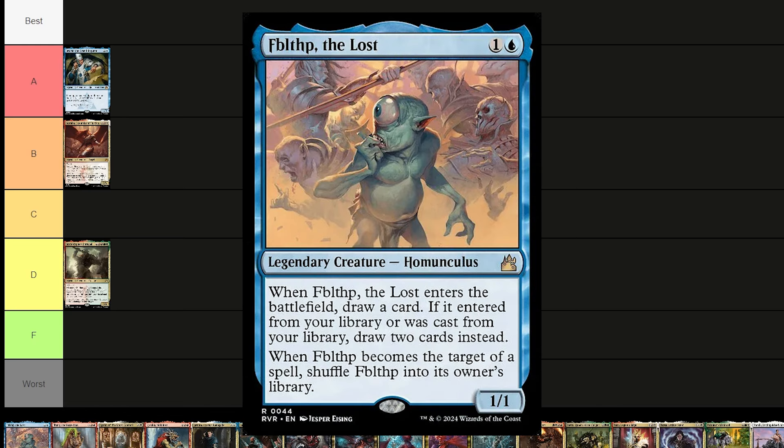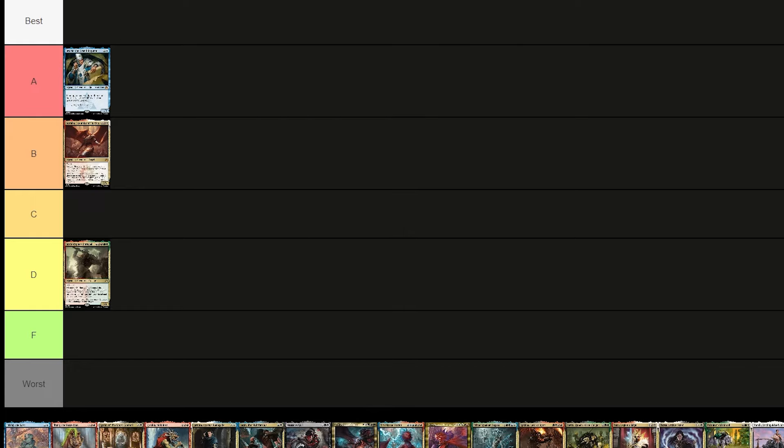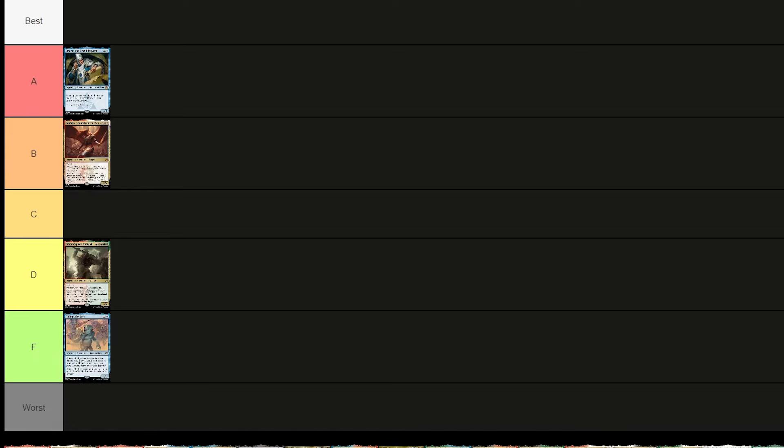Fibblethip the Lost costs a blue and one — a 1/1 homunculus. Whenever they enter the battlefield, you draw a card, or draw two if cast from your library. When they become the target of a spell, shuffle them back into their owner's library. As a commander, that's pretty strange. Putting him in F tier — worst commander of the set so far.